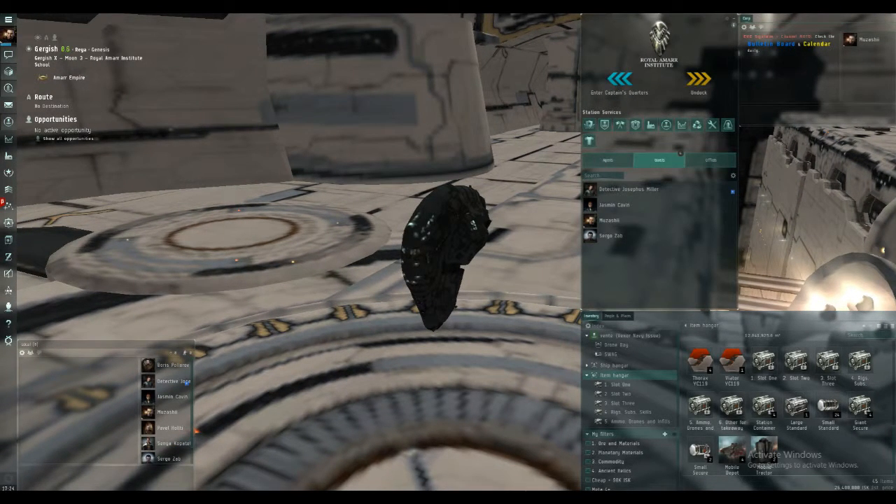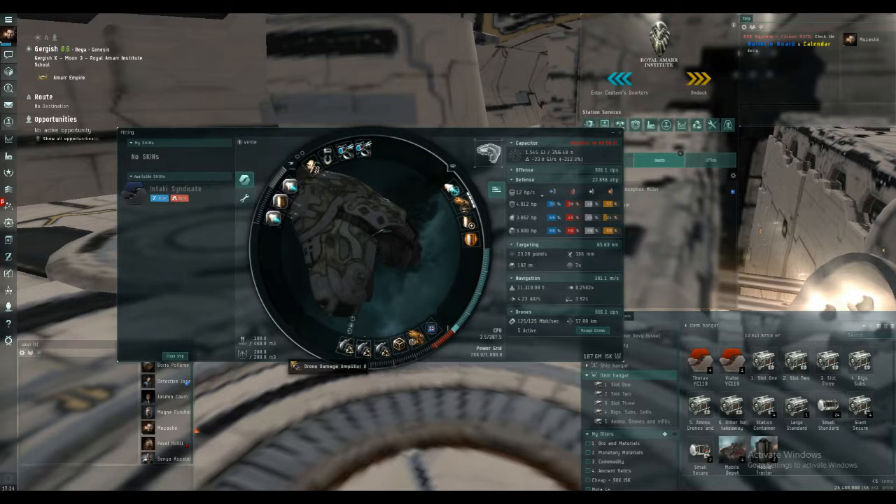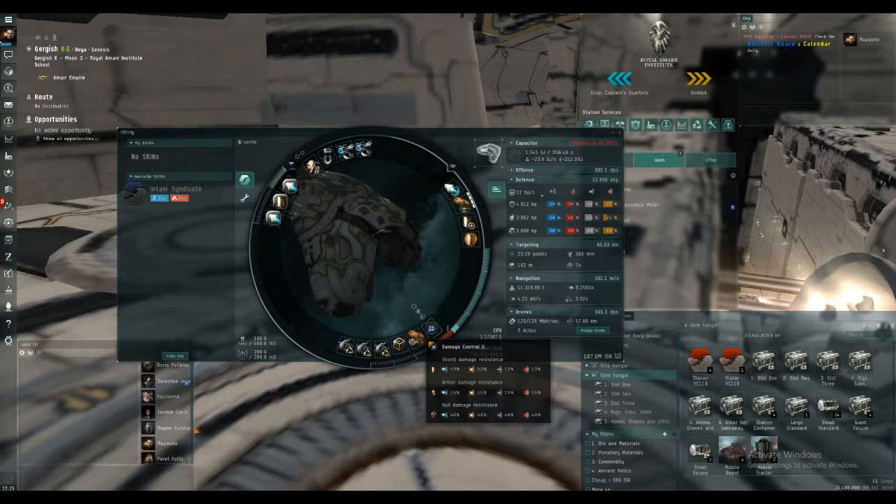So if we take a look at the actual fit: we've got 3 damage controls in the low slots, so plenty of damage. We've got a nanofibre internal structure too, which gives us a bit more align time — nice and agile on gates to get to the sites and beat other capsuleers to them. An omnidirectional tracking enhancer to increase the tracking speed of the drones, because on the Gala sites the first wave is a wave of very nimble, fast frigates. Damage control too — we don't need a lot of tank for these sites but it gives us a nice little bit.